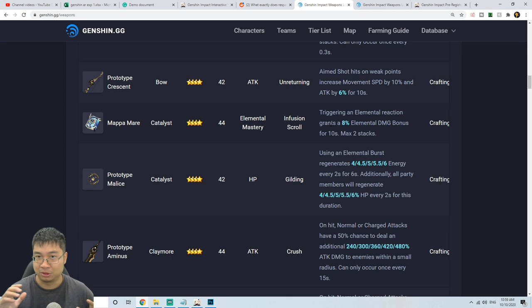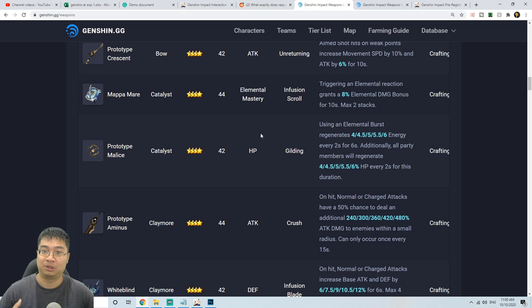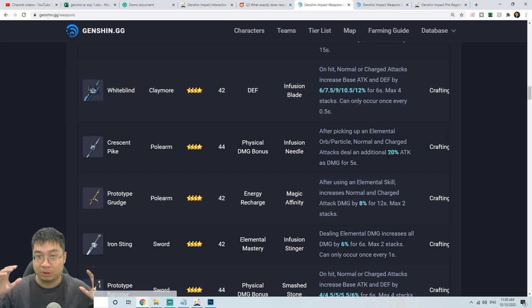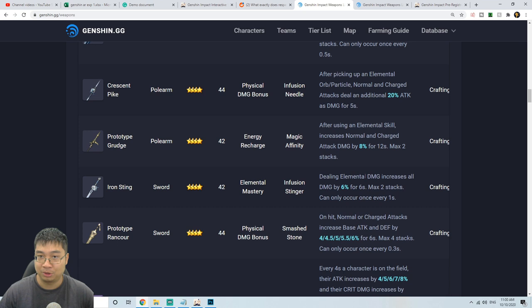This particular catalyst, the Mappa Mare, focuses on elemental damage with eight percent elemental damage bonus for maximum two stacks with elemental reactions. But if your catalyst user is a support or healer, consider the Prototype Amber instead — it's a very powerful item that regenerates energy every two seconds and heals the entire party for a percentage of HP. Similarly, for polearms, one focuses on attack damage and collecting particles, the other on elemental skills, so you can pick a different build for each weapon type.